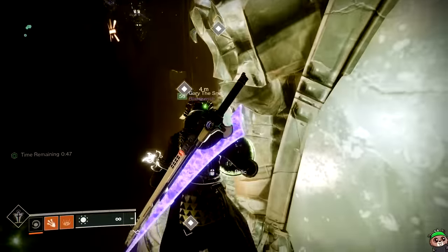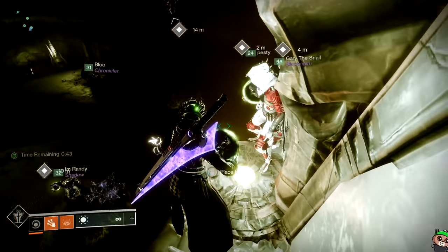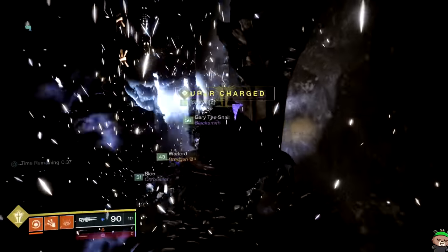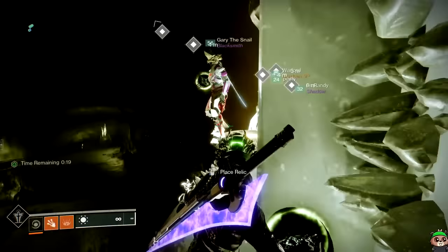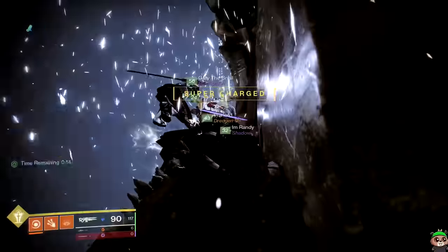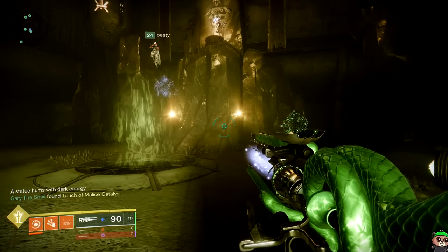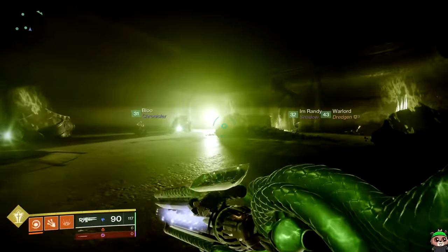After some back-and-forth getting everyone in position, we called it: three, two, one, yeet — and it goes in. A few more coordinated attempts and finally everyone connects. Three, two, one, yeet — and there you have it. The player will get the Touch of Malice catalyst.